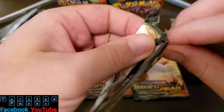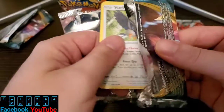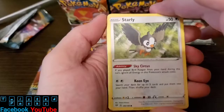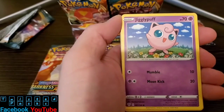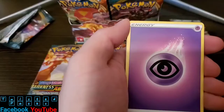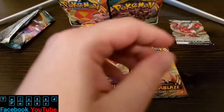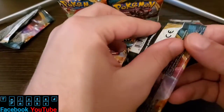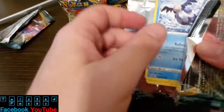Ooh, this one's kind of heavy, guys. I think there's something in this one — I have a feeling. Starly, Cubchoo, Rowlet, Jigglypuff, Vibraba, and Galarian Sirfetch'd. Really? Corviknight, Lunatone, Strugling Gloves. Whew. Give me something good, come on. We only got the Scizor — are you serious? Only a Scizor? That's crazy, man.